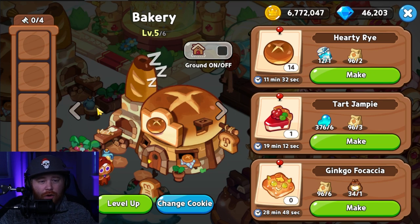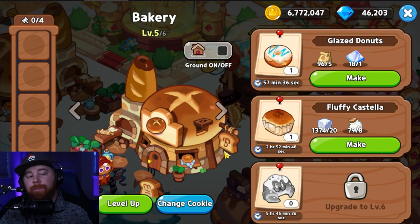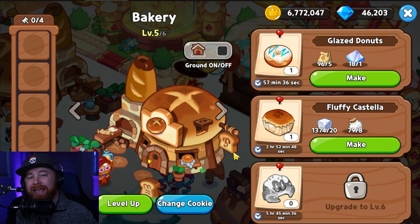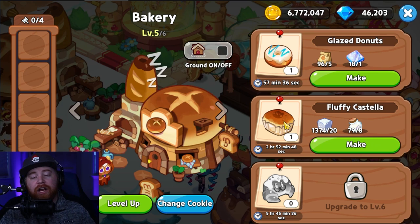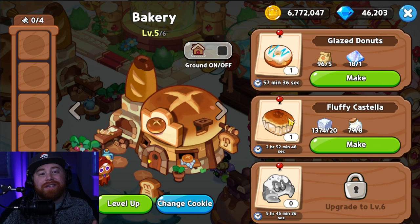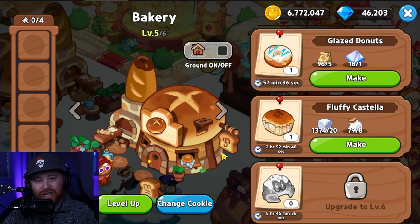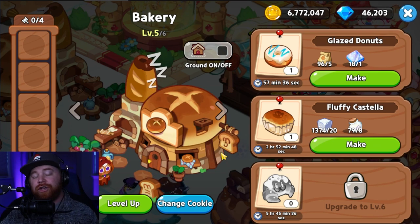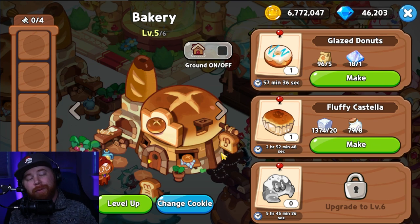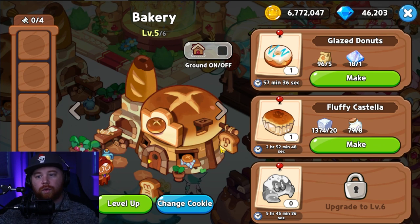Moving along to the bakery — we're at level 5 out of level 6. Upgrading to level 6 unlocks golden croissants, but at castle level 12 the only thing you're really looking for is unlocking castellas. Castellas are what you need to make golden diamond rings, so you need your bakery up to level 5. But you definitely don't need golden croissants at castle level 12. If you're upgrading to castle level 13 and above, then obviously you'd max these out.